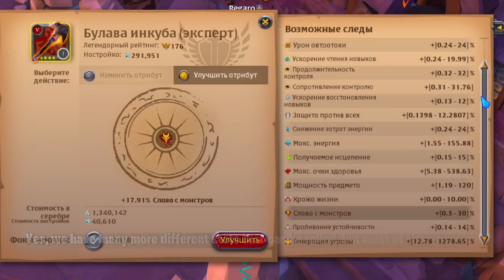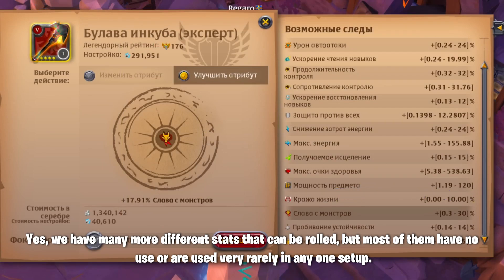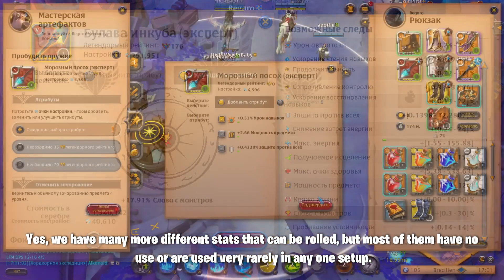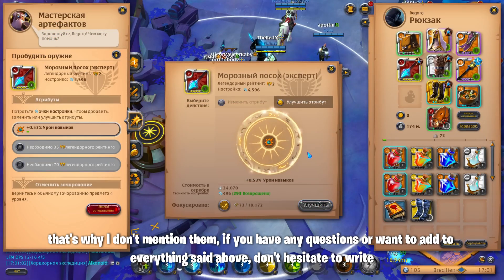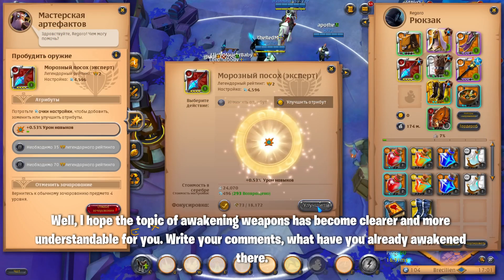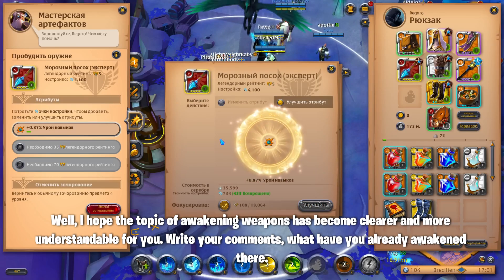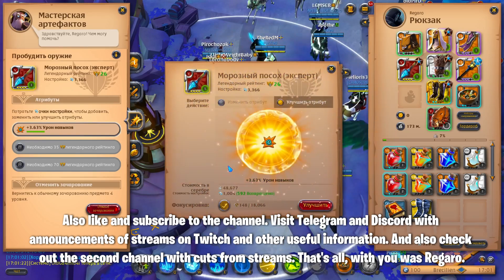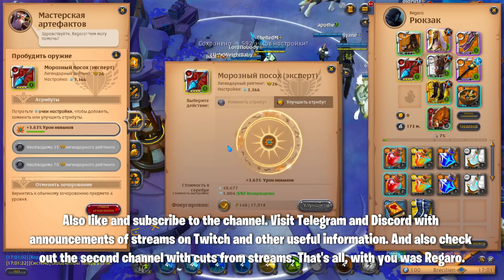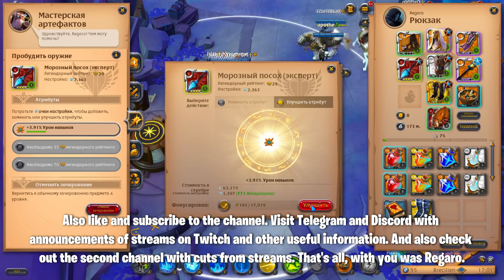Well, that's all. We have many more different stats that can be rolled, but most of them have no use or are used very rarely in any one setup. That's why I don't mention them. If you have any questions or want to add to everything said above, don't hesitate to write. I hope the topic of awakening weapons has become clearer and more understandable for you. Write your comments — what have you already awakened? Like and subscribe to the channel. Visit Telegram and Discord for stream announcements on Twitch and other useful information. Also check out the second channel with cuts from streams. That's all, with you was Rigoro.